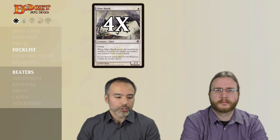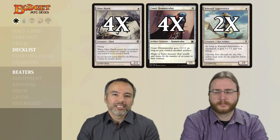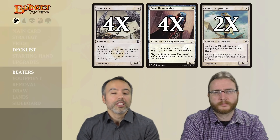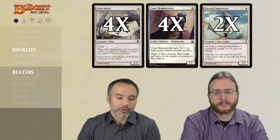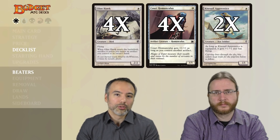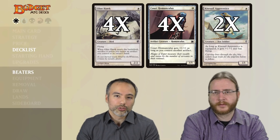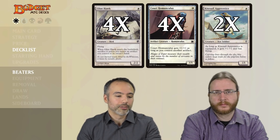The first category is the beaters. We've got four copies of Glint Hawk, four copies of Court Homunculus, and two copies of Kite Sail Apprentice. Glint Hawk can come in as early as turn one, as long as we've got a zero-cost artifact to drop first, otherwise we have to return it to our hand. Court Homunculus is going to be a 2/2 most of the time for a single mana. And Kite Sail Apprentice is also very frequently going to be a 2/2 with flying. So for very low mana cost, we're going to have 2/2s with flying.